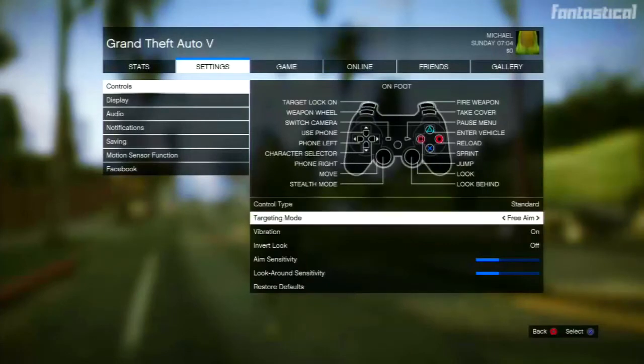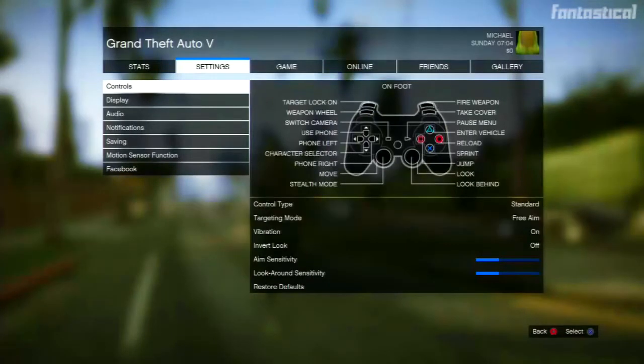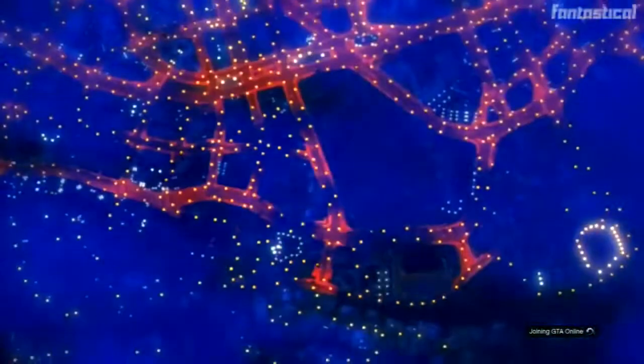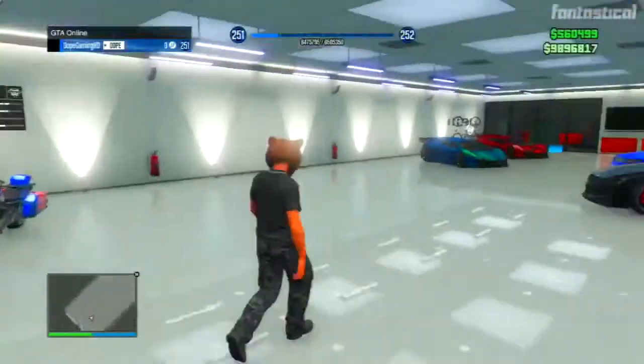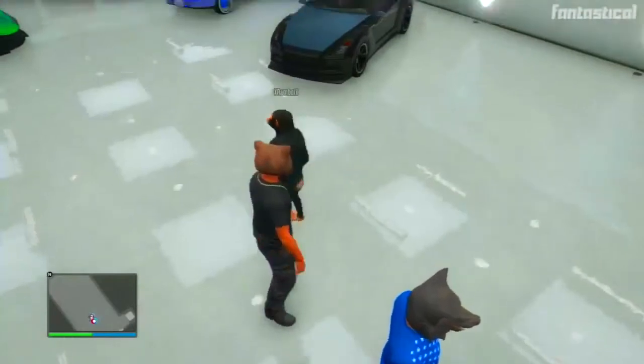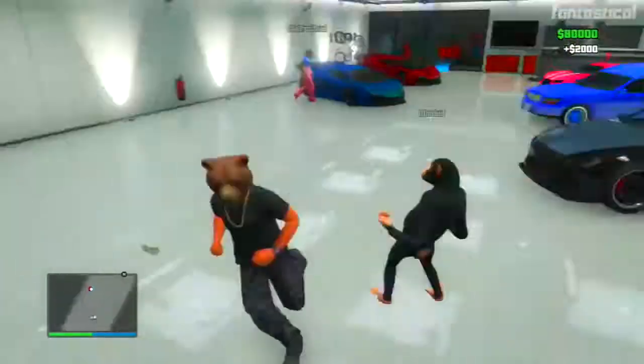To start this glitch, first go to story mode and change your targeting mode to free aim, then host an invite-only session. Once you're in the invite-only session, invite two friends to your game and buzz them into your garage. You actually have to buzz your two friends into your garage — don't just invite them.